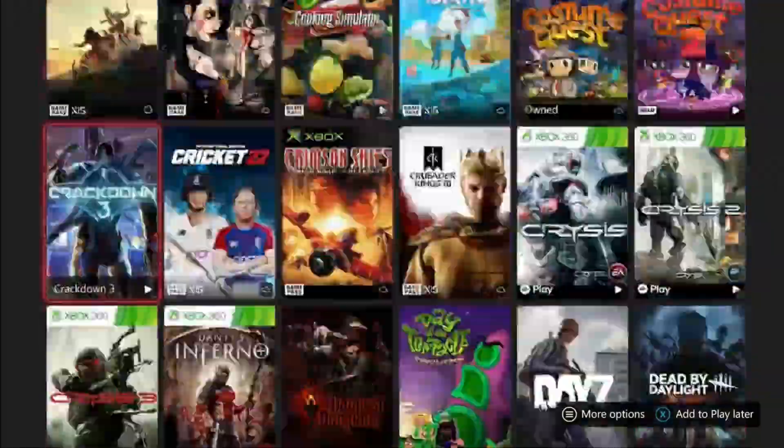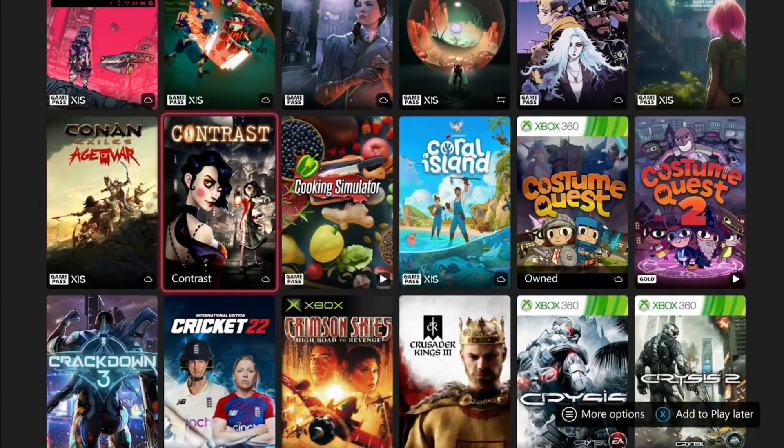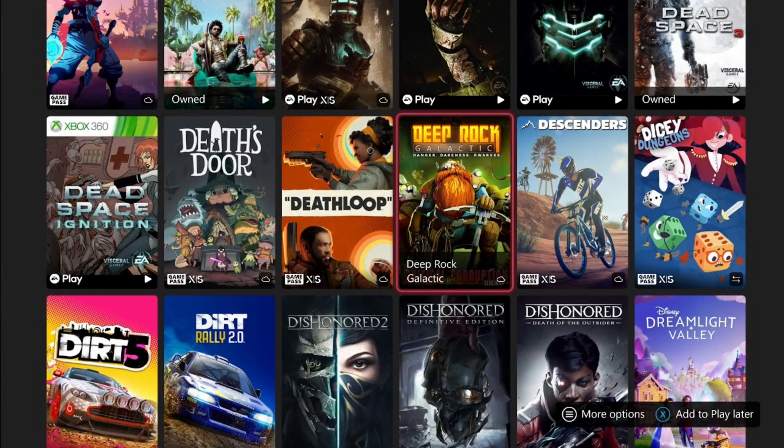Now we scroll back to the top for games that are under an hour — almost instantaneous. We're starting with Cooking Simulator, but only the PC version. You can put in game commands and have them give you every achievement pretty much instantaneously on PC, getting 2000 Gamerscore.